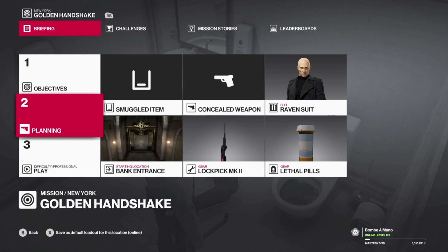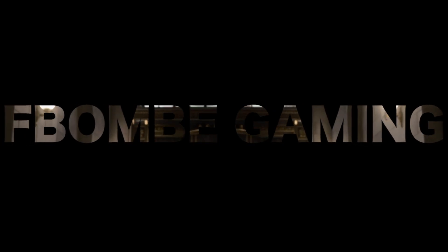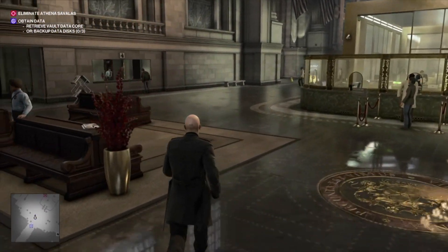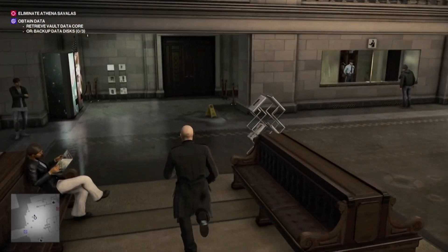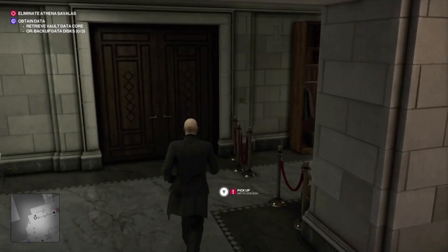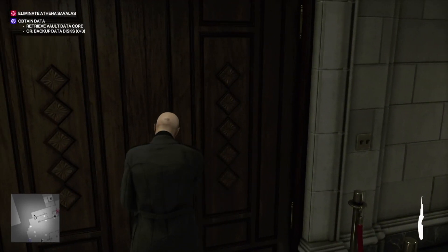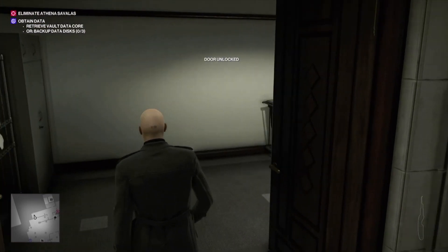Hey guys, welcome back to the channel. Today we're making sure we're bringing along a lock pick and our lethal pills. We're going to be attempting 'Behind Closed Doors,' 'A Drink to Die For,' and the Triple Core challenge. This is really an extension of the Expediter 47 challenge, apart from now we just need to get some vodka.